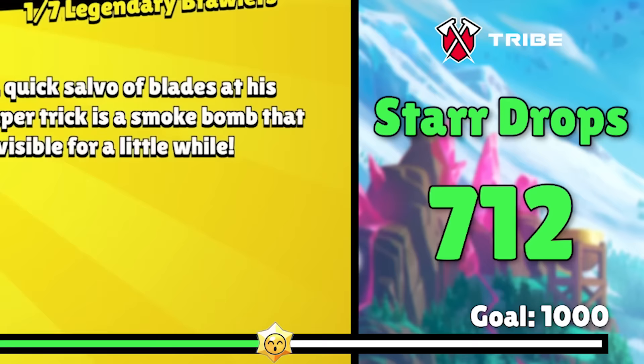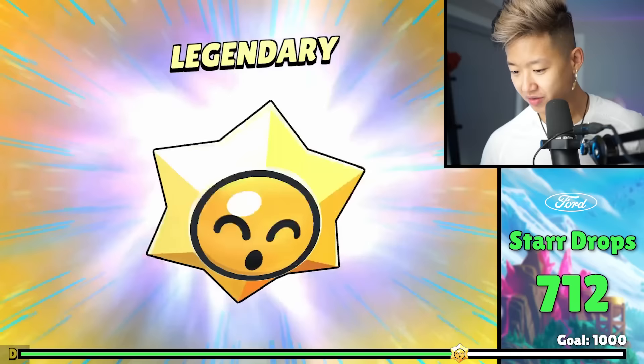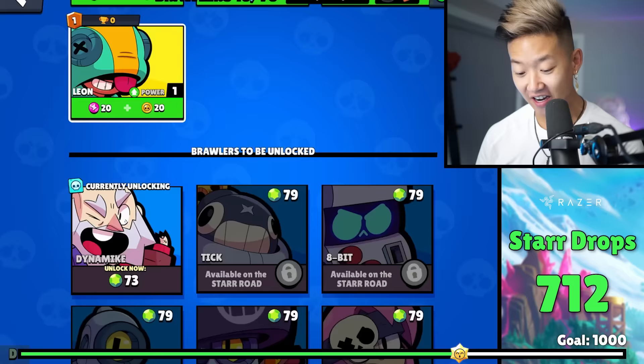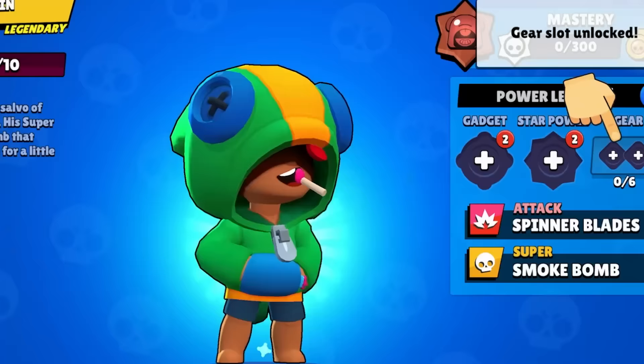700 pulls! Oh my god, that's insane. The odds of that — I actually don't know. Another legendary — don't mind if I do. Give me Meg. Gave me cardboard Brock. Wow. We actually unlocked Leon with just star drops and got him to level 11 with our star drop loot. That's so cool.